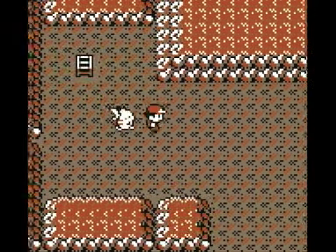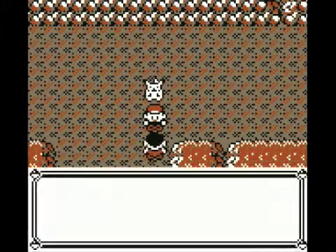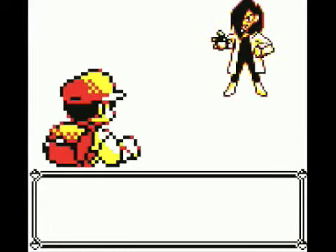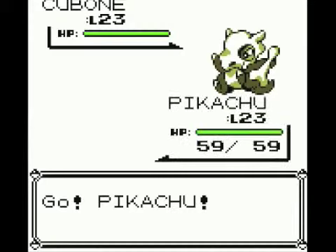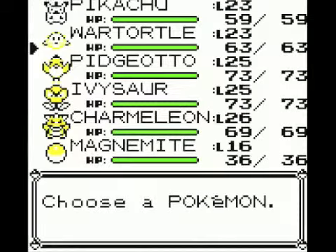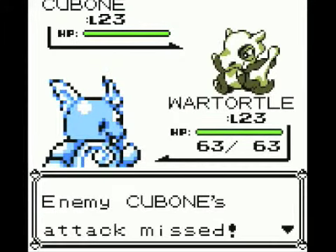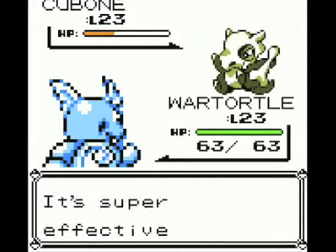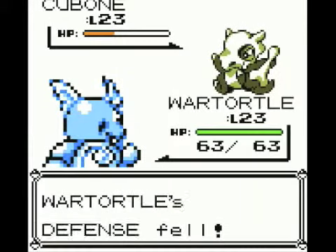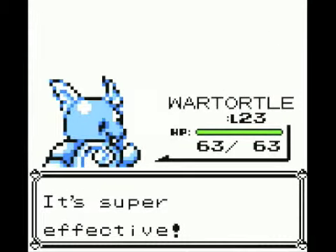I've switched my Pokémon around so that Pikachu is in the front of the party. But before we get into that, let's take on this Pokémaniac. He has got a level 23 Cubone and a level 23 Slowpoke. I want to change Pikachu for Wartortle. Our Water Gun does a whole lot more damage than his Bone Club, especially since Bone Club ends up missing quite often. With two shots, Cubone is down.